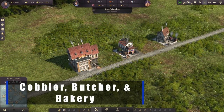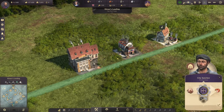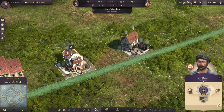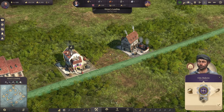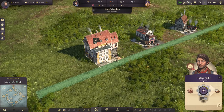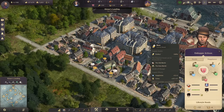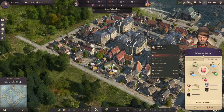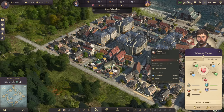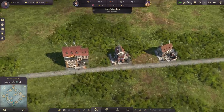Next up, we have three new buildings from Alt Mark Willie 1. He has given us a cobbler, a city bakery, and a city butcher. The butcher and the bakery are more urban versions of what we currently have in the game, and they fit in a little better with an artisan city and a downtown area. The cobbler is a brand new building that produces shoes, which give artisans 10 happiness and 30 coins, and workers 10 happiness and 10 coins. These people really love their shoes — great little additions.